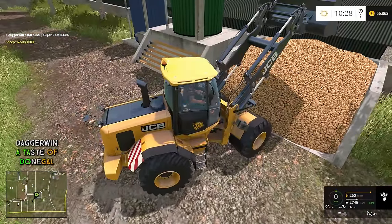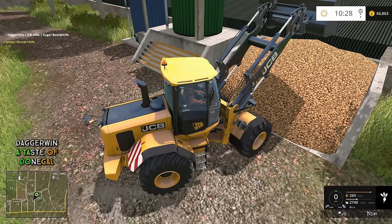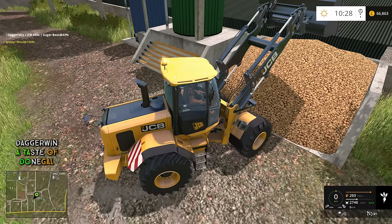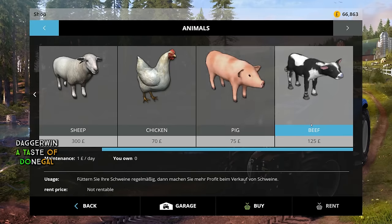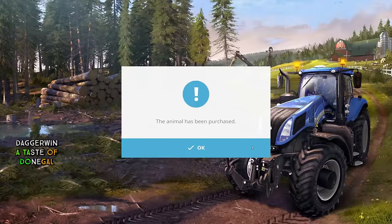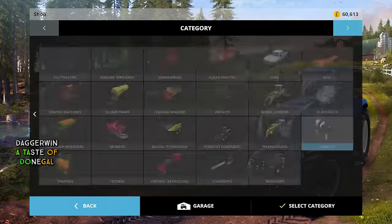That's because we don't own any yet. Thinking about it, as we're already here with what we need, we might as well just do both together, otherwise it's just very time consuming. The beef cows are actually quite a bit more expensive — they're £50 more. So we're going to still buy 50 but it will be a bit more pricey.